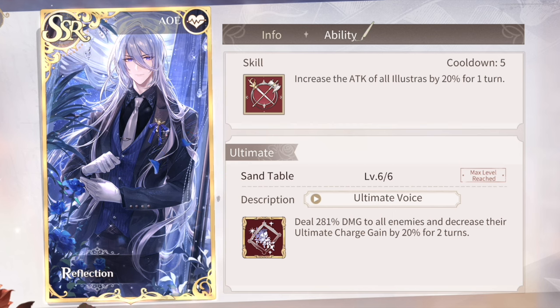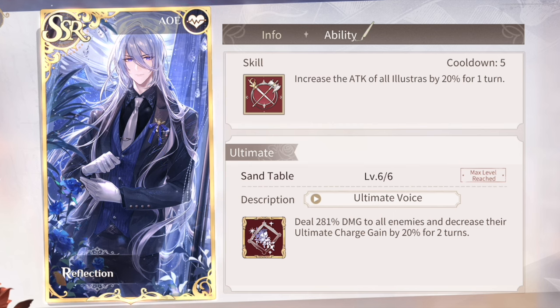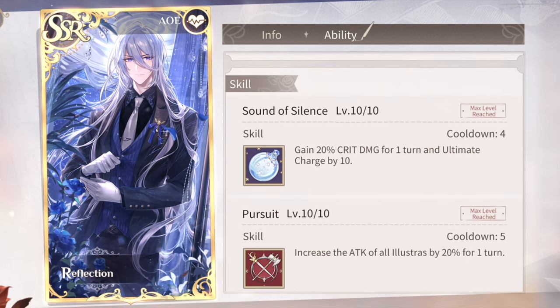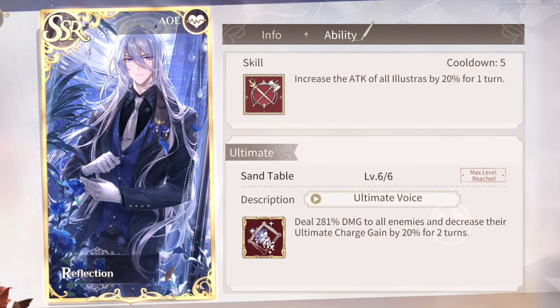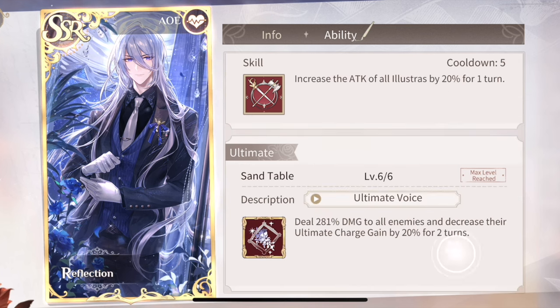In terms of team comp: pairing Kales with Alkade's SSR Shattered Stars and the maxed top-up picture set lets this illustrator ult during round one, making it one of the best for speed clearing regular content. Even without those, it still performs very well. It also pairs well with Kales' Sprout SSR, since Sprout does additional old damage if enemies are debuffed and this illustrator's ult provides an AOE debuff — in that case, place this illustrator before Sprout on the team. In general, there's no positional preference.